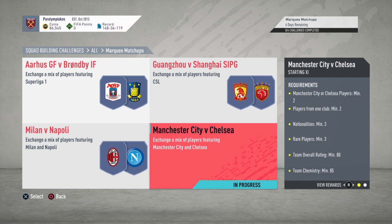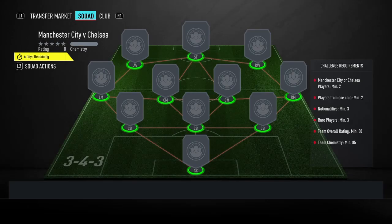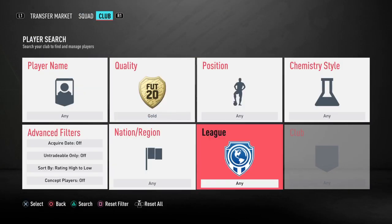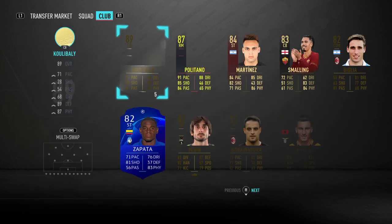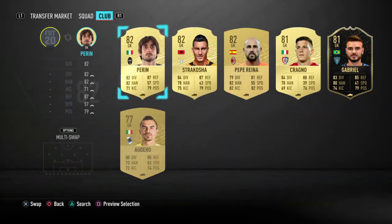This is the cheapest way I could find it. Requirements before we start: two players from either club, minimum two players from the same club — so we'll just have two Chelsea or two City — three nationalities, three rares. Most of them are going to be rare because it's rated 85 chemistry for that pack, no loyalty, no position changes, which was a little bit difficult. Most of the team isn't actually built in the Premier League — we're starting in Serie A.